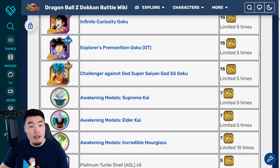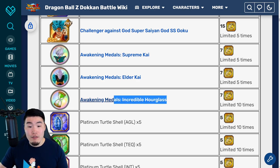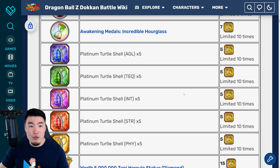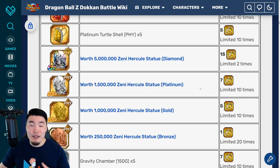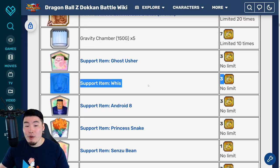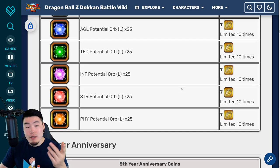Outside of units and Kais, people should be picking up these medals — especially the hourglasses, because they're always useful. These are for reversing your units to feed in dupes and even as a veteran I'm constantly running out. The other Kai and Supreme Kai medals are for awakening your units and you'll always need them no matter how long you've been playing. The turtle shells are good but if you do the daily Roshi event you should get a good amount every day. Same thing for the Hercule statues — do the daily World Tournament event, Extreme Z Battles, and Gravity Chambers. Support items are all pretty easy to farm, and at seven coins for a chamber and three coins per support item it feels like a huge ripoff, so I'd stay away from those.